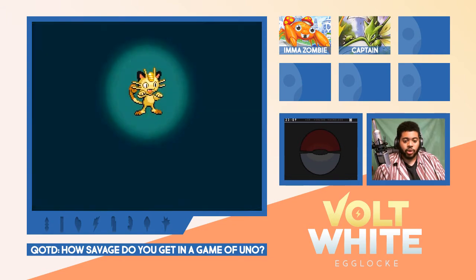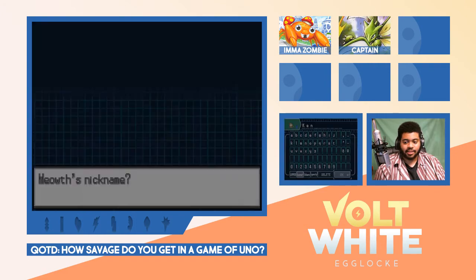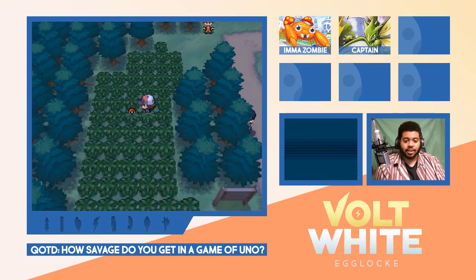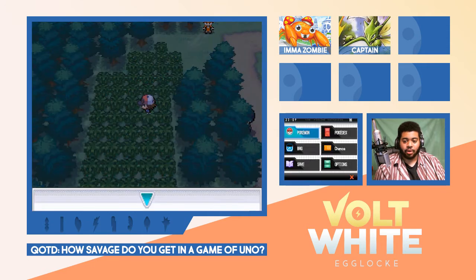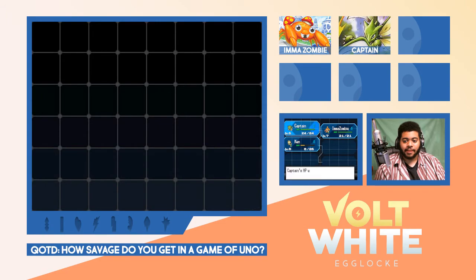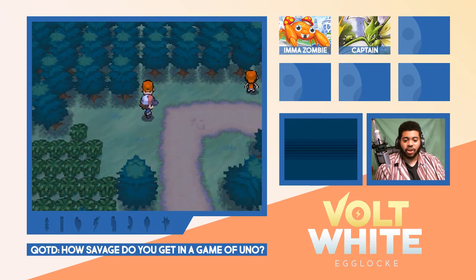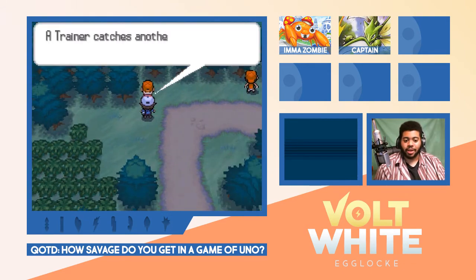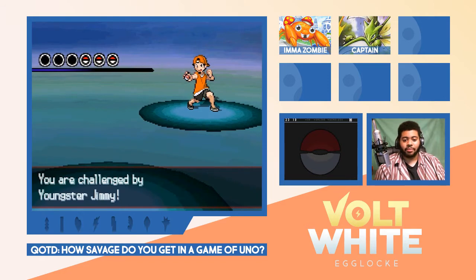There we go! I did not want to lose a mon — that would have been horrible and I would have been mad. Alright, we're doing good — we have ourselves a nice and powerful encounter. Let's name this thing... I want to name it Ken. Let's heal him up. Some could say that's a waste but I didn't feel like running back, even though we probably could have swapped out Ken for a permanent team member. But it's all good, it's all gravy.